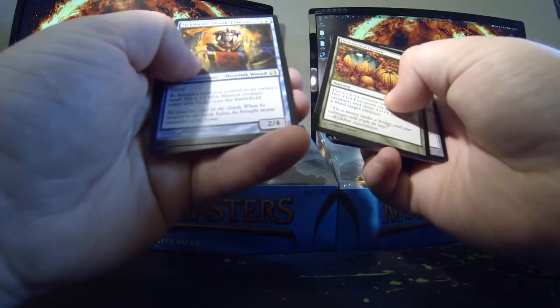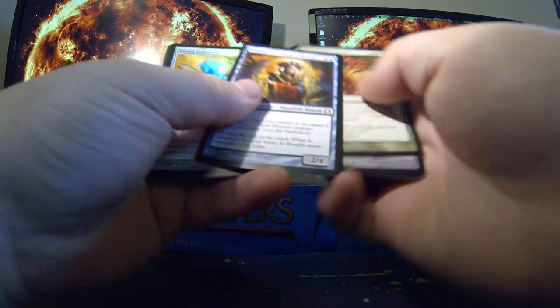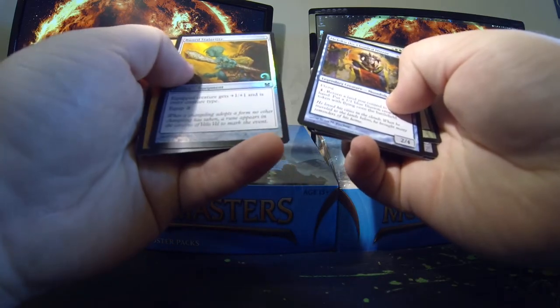Spore Sower, Thalid, Paradise Mantle, Paradise Mantle, Incremental Growth, Maloku the Clouded Mirror, and a foil Rune Snag.